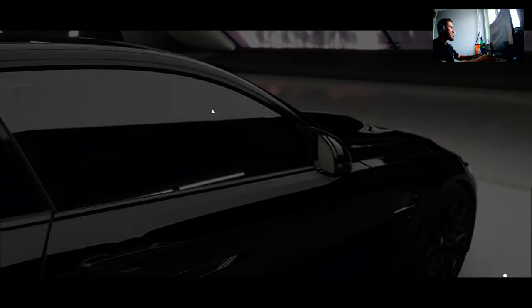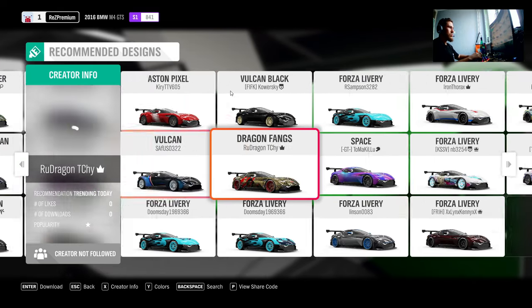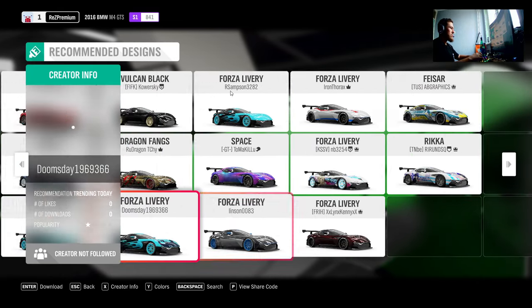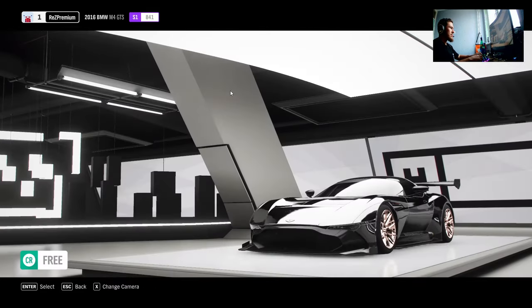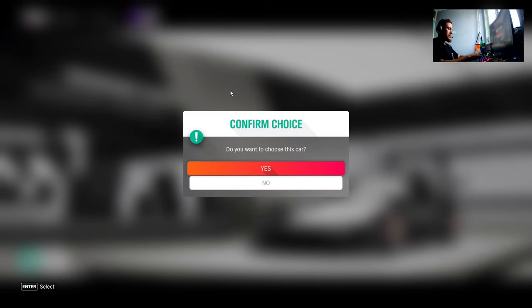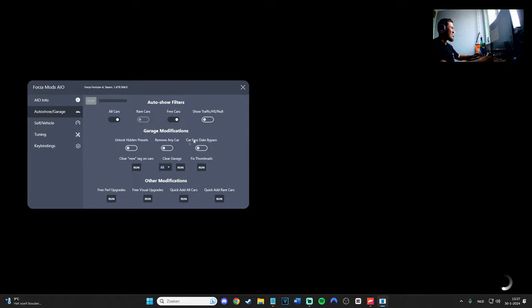This one wasn't shown before — I like it, let's buy it. As you can see, you can view pretty much all cars now and buy them all. If you combine all cars with free cars, you can buy them for free. This one looks nice too, let's get it. All cars in the gallery are working fine.